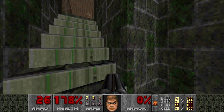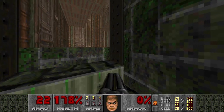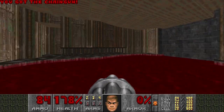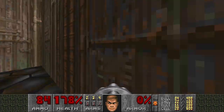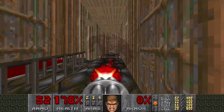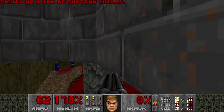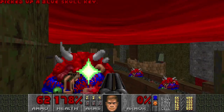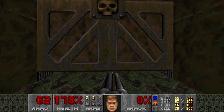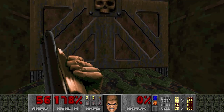Seriously. Wow. Amazing. Flawless. I'm shocked. When you press the switch, beware of the spectres. And don't forget about this ammo because you're really going to need it. And now we can enter this teleporter and grab the blue key. And now to deal with this Mancubus — well, we can kind of abuse the door for that.